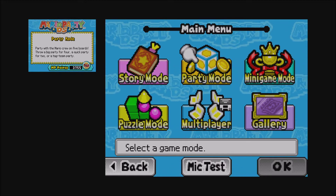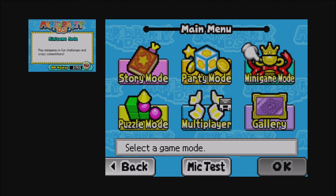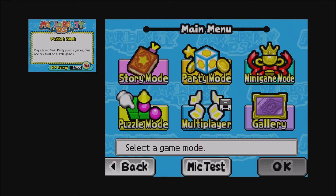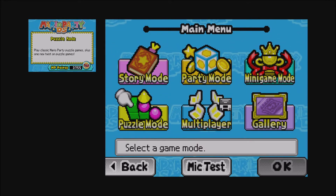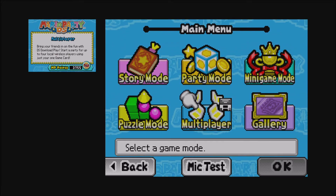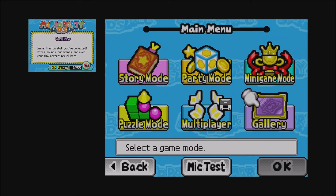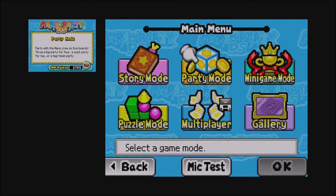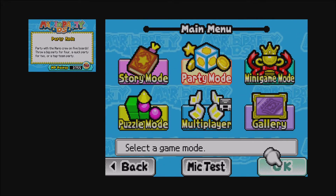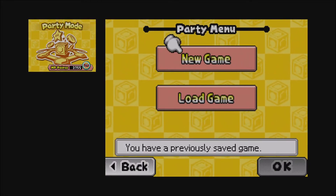Party mode is basic Mario Party shtick and all that jazz. Minigame mode lets us just play all the minigames — trust me, there's a lot. We've got puzzle mode, which has classic Mario Party puzzle games including Mario's Puzzle Party — we'll be tackling that eventually. This is a virtual console title so we have no access to multiplayer. There's also a gallery we can look at eventually, but for now we head to party mode.